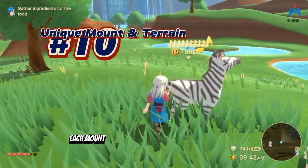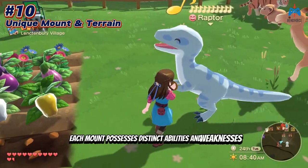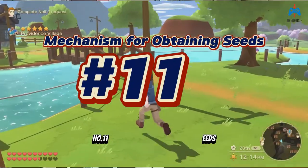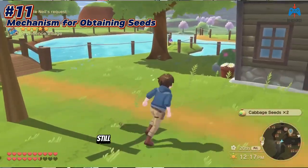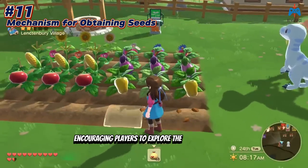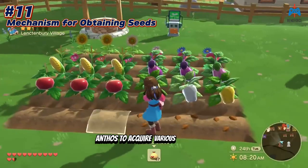Number ten: each mount possesses distinct abilities and weaknesses, with different terrains requiring different mounts. Number eleven: the mechanism for obtaining seeds still involves the Harvest Wisp system, encouraging players to explore the diverse world of Anthos to acquire various plant seeds.